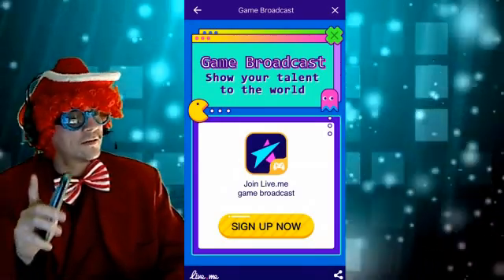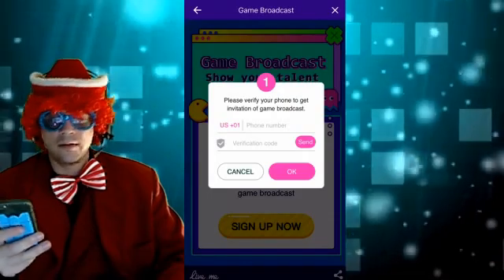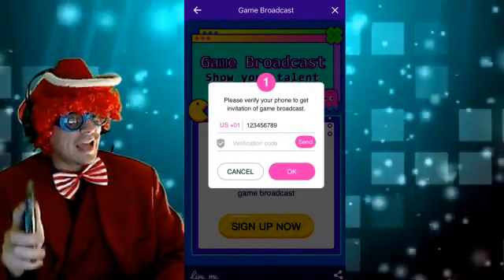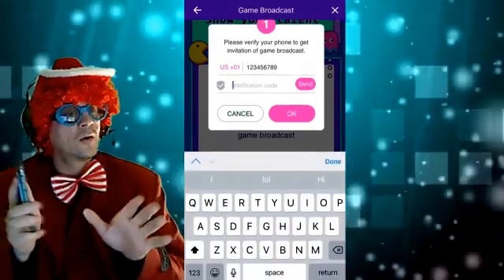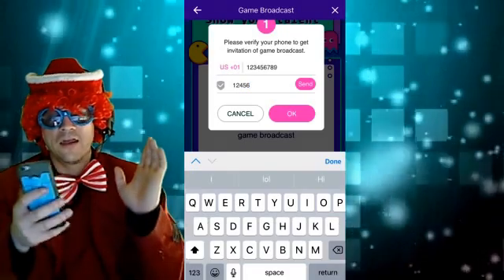They're looking for more talent so you can show it across the world. You're going to press the Sign Up button and give them your phone number — all nine digits — and then press Send. After you've pressed Send, you're going to wait a minute. They're then going to send you a six-digit code, and then you're going to press OK.